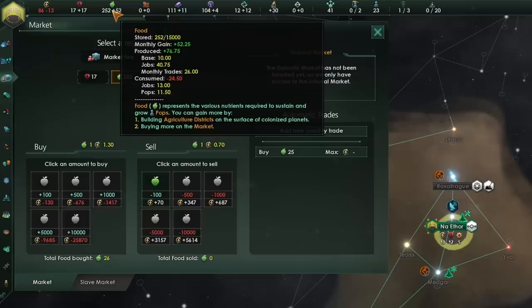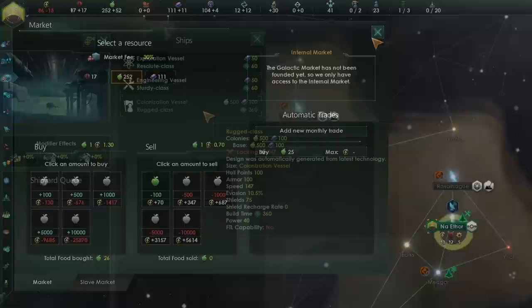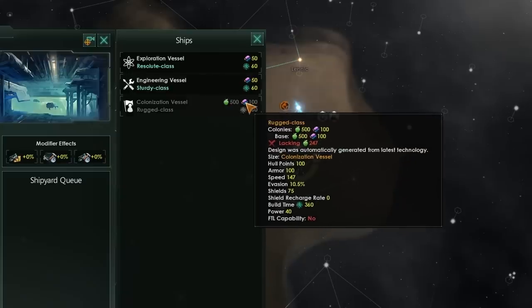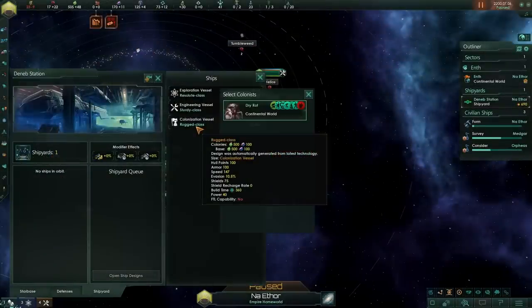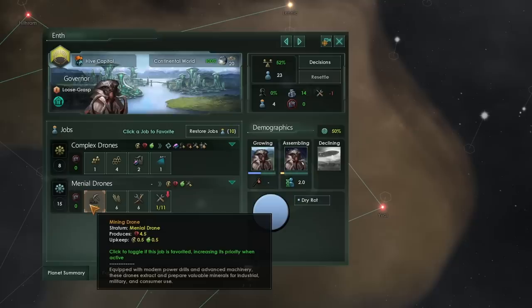Set up your planet as shown and you can buy 25 food, running down your energy credits for the first six months with no problems. All of your starting ships cost half the normal alloy cost for ships of their class — exploration vessels, engineering vessels, and colonization vessels — which will make expansion much faster. With your first colony ship underway, ease back on buying food and save up energy credits so you can remove the collapsed burrow from your capital, giving you extra pops which you so desperately need to work the basic jobs available.